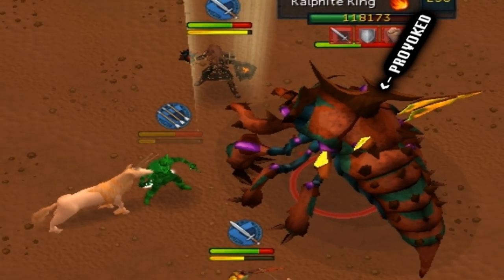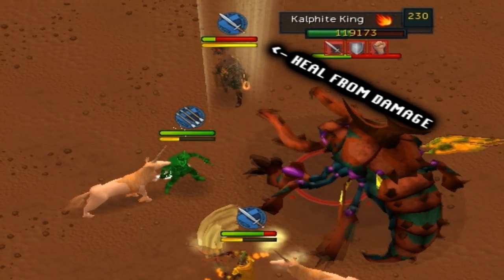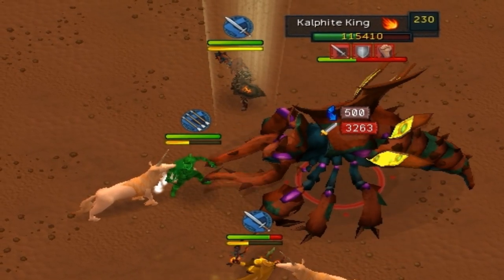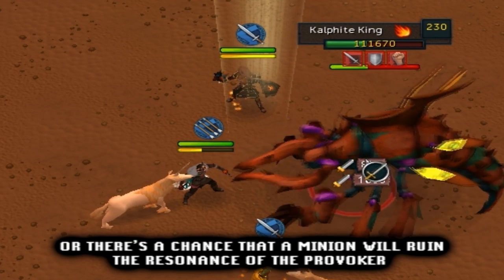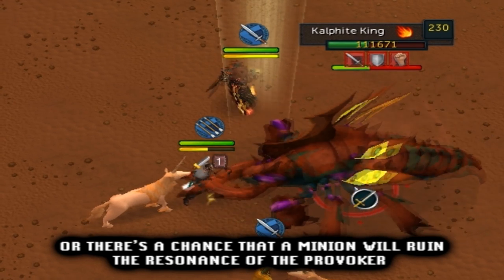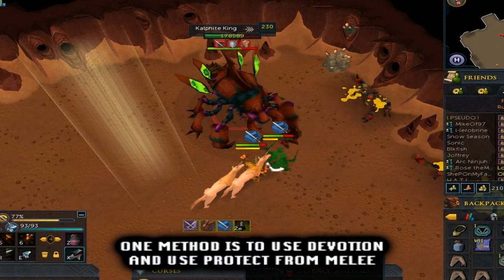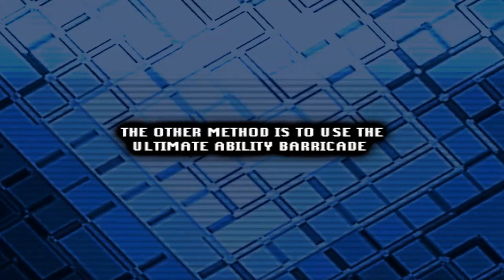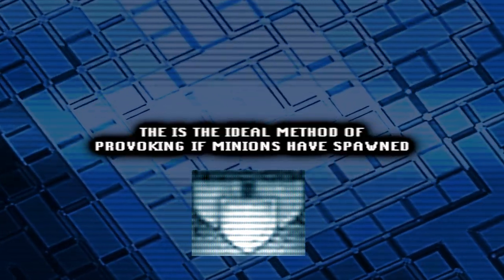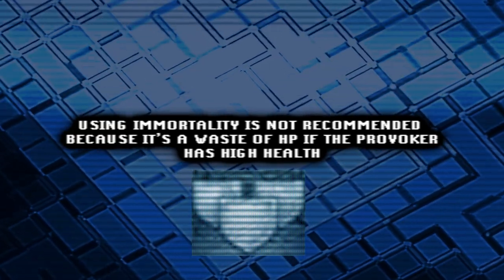The most common method is to Provoke the Kalphite King, use Heal Other on the tank giving him your health points, and then use Resonance to heal yourself to full HP with the damage from the Kalphite King's Hello Kitty attack. However, if the Kalphite King greens the tank while Resonance is cooling down, or there's a chance a minion will ruin the Resonance, there are two other methods. One method is to use Devotion and Protect from Melee — this will block the Hello Kitty attack completely. The other method is to use the ultimate ability Barricade, blocking all damage for 10 seconds. This is the ideal method for provoking when minions have spawned. Using Immortality is not recommended because it's a waste of HP if the provoker has high health.